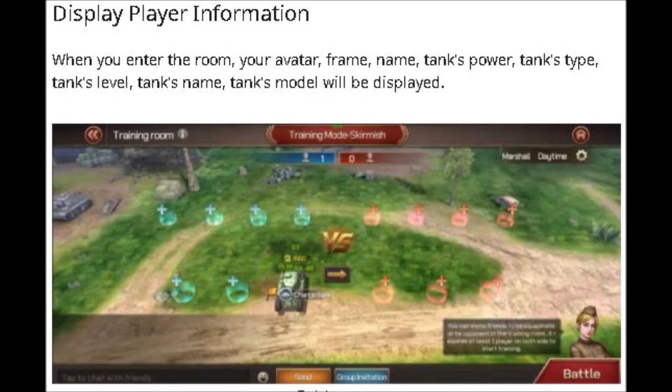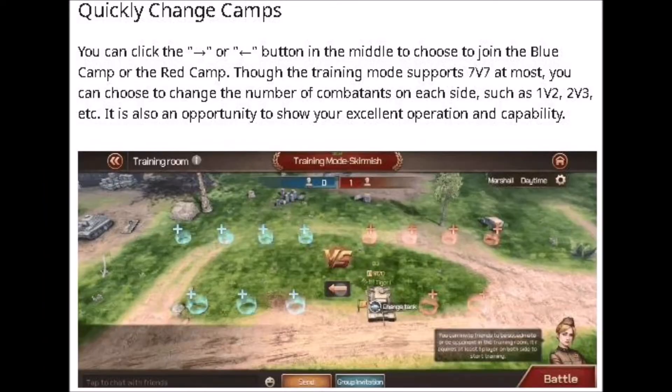All your player information is going to be displayed — tank, tank power, type, etc. You can also change camps. You can click on the arrows in the middle to choose to join the blue camp or the red camp.